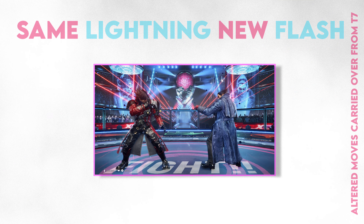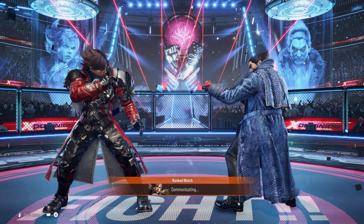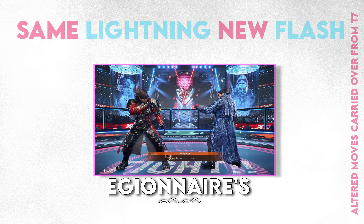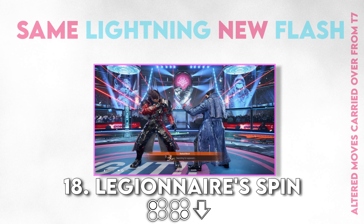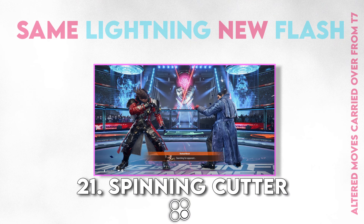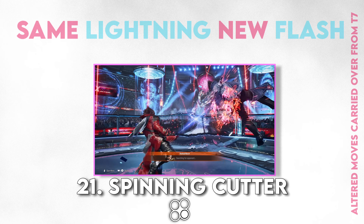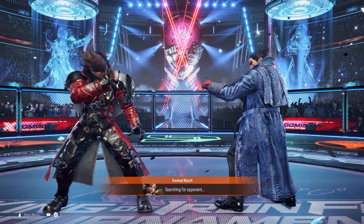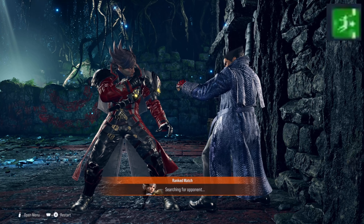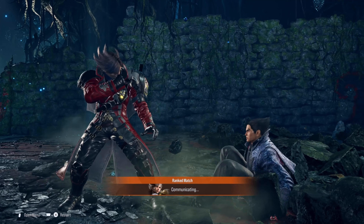A litany of Lars moves from Tekken 7 have been brought over to 8. Going over attacks that have altered properties from 7 to 8: Legionnaire Spin can now shift into Limited Entry — this kind of sort-of new stance. Spinning Cutter no longer causes the tailspin screw, so I'm left to wonder what this move is for. Judging by its icon, you can use it to balcony break and break through walls — that's its single allocated use.